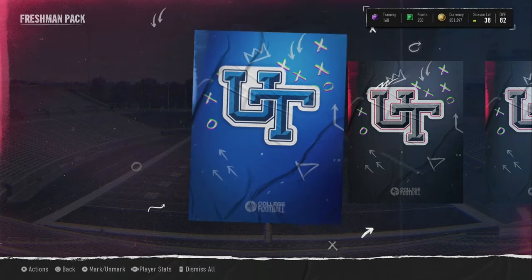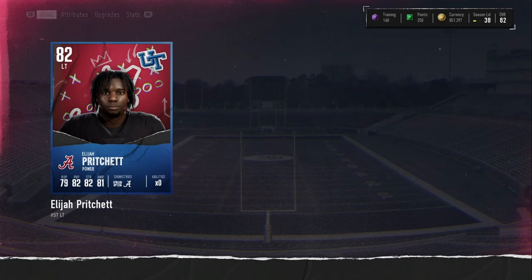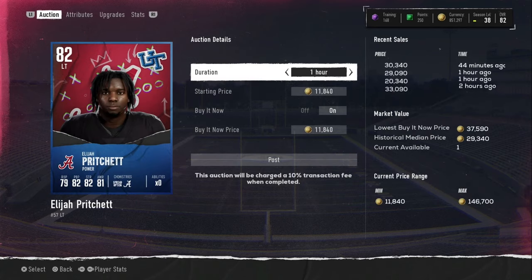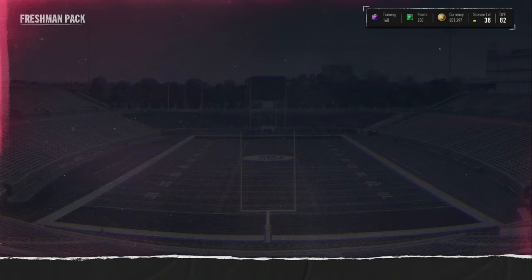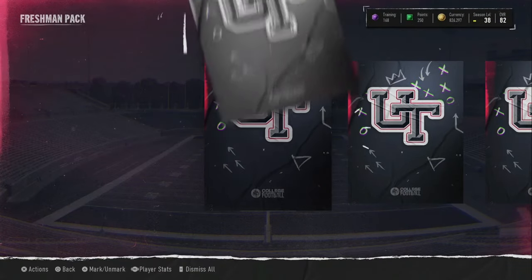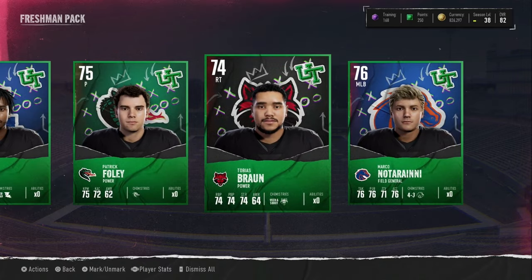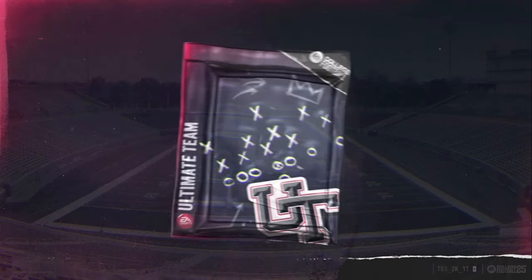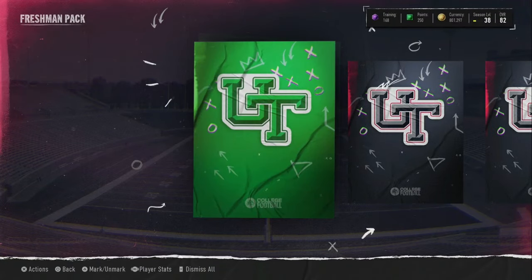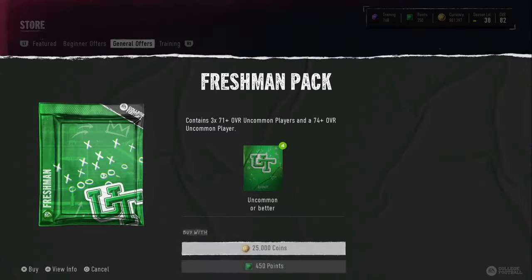We got a blue 82 overall right there - that's awesome. Caleb Downs again, wow. Do not open these packs - I'm just gonna say it again, do not open these packs. I got lucky and pulled Caleb Downs. Packs will not be worth it - if I didn't pull Caleb Downs there, I would lose a lot of coins. I got one lucky pull and that's gonna save the opening, but you can't rely on that one lucky pull.